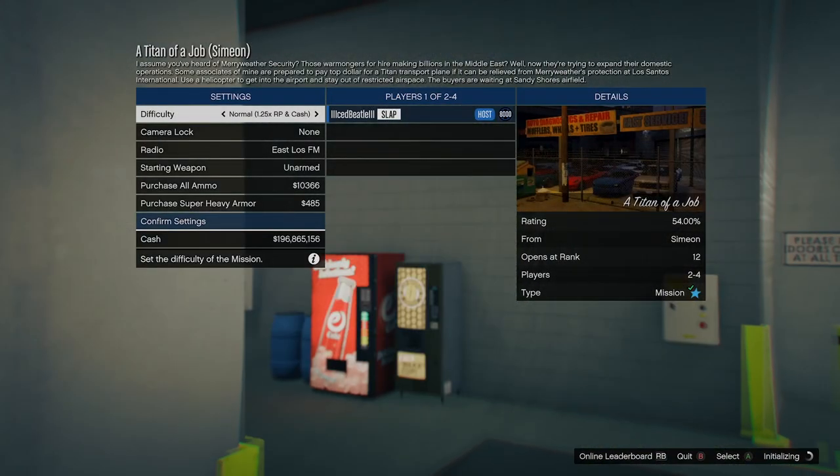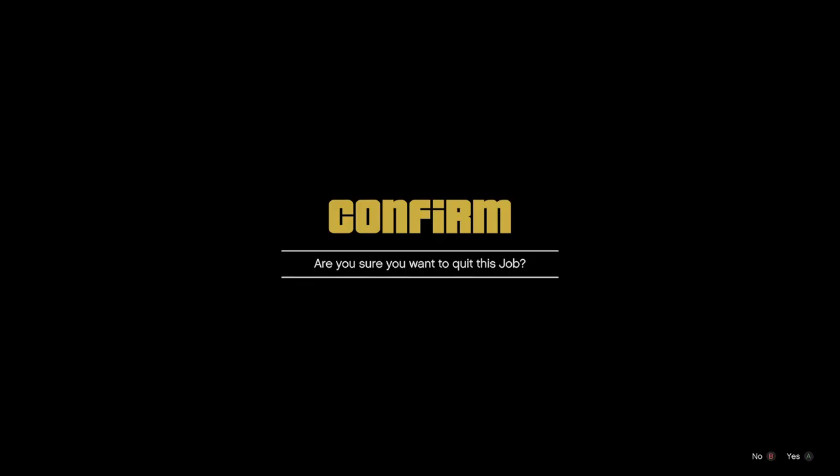If you did it correctly, the job should be merged. As you can see the job is merged — this is what you want. It says 'A Titan of a Job' and Simeon, so it's merged with the Simeon job. Now this is the very important part: once you back out of this mission, as soon as you come out of the black screen, that is when you're going to spam right d-pad. Do not spam right d-pad while on the black screen.